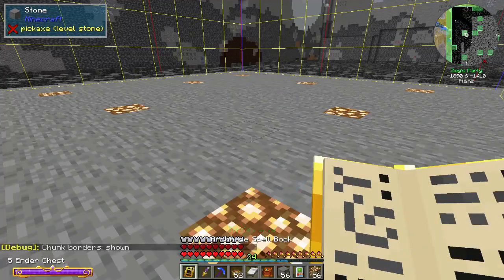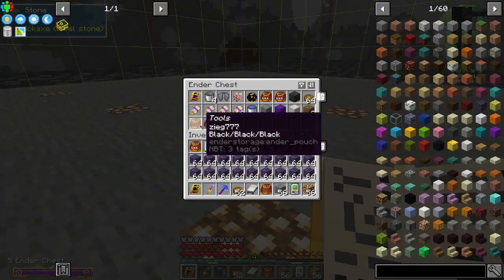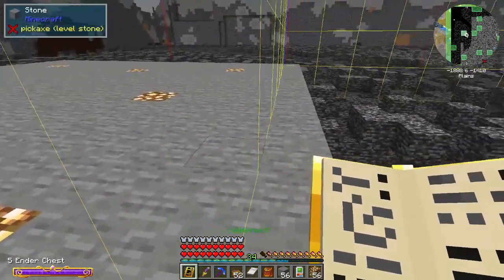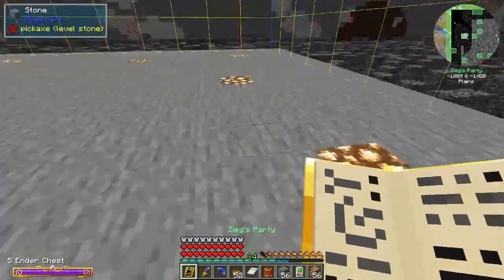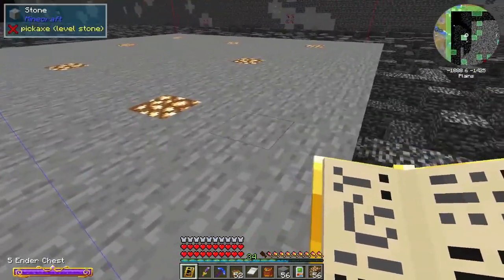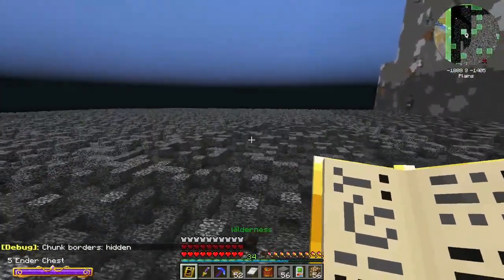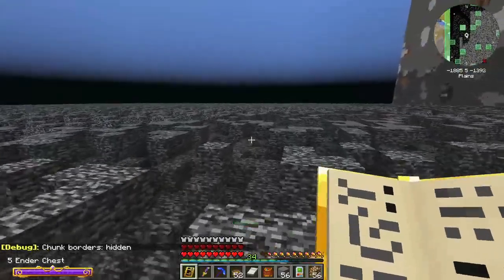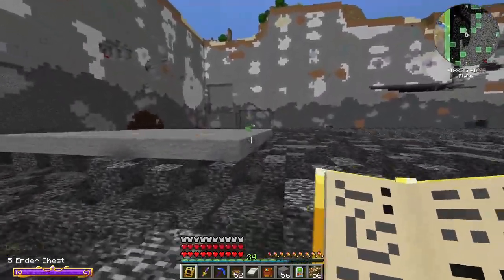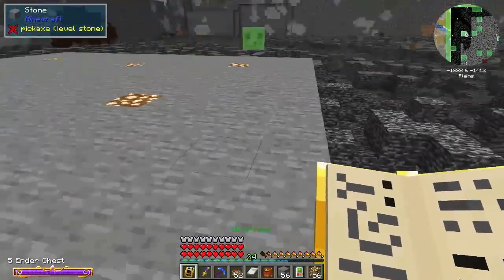I might actually have my little slime in a bucket somewhere — or not. Either way, this area here should be spawnable for slimes. I wanted to have it go out a little bit past the actual chunk border, just because a lot of mobs in Minecraft will spawn in like a pack spawning type thing. So it gives them more of an opportunity — if they spawn here, you can end up getting a couple extras.